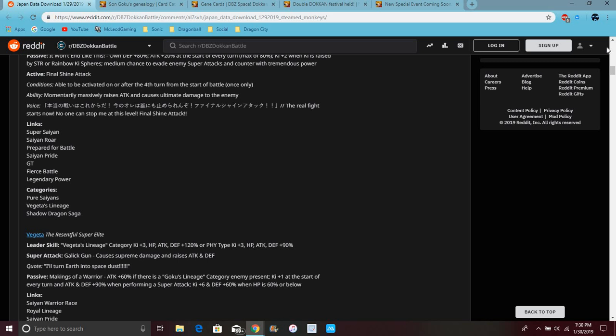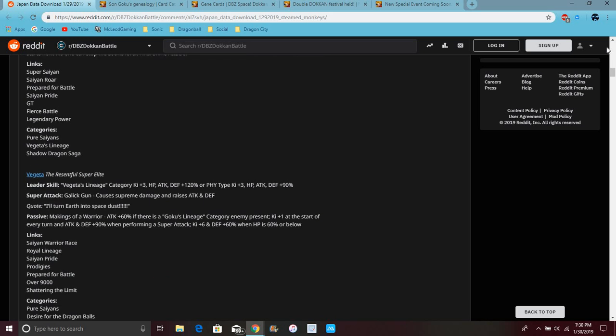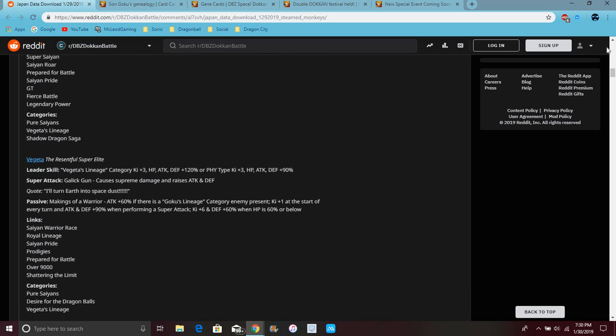His active skill is Final Shine. So basically they can do almost like combo attacks — I think it's like every four turns. Things are super similar, about the same, just he has Saiyan Pride, Pierce, and Vegeta's Lineage categories.